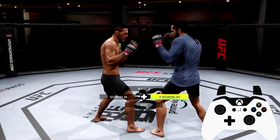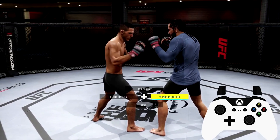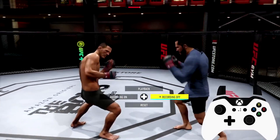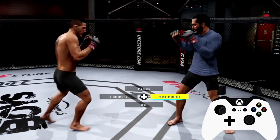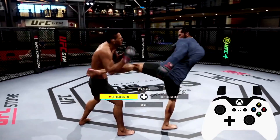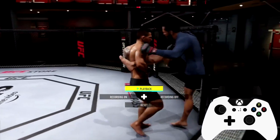In order to throw hooks, your opponent will need to throw a body kick to the rear side. If they throw it to the lead side, it will not give you the opportunity to throw hooks — they'll need to throw it to this side here, as you see. To throw a hook, hold left bumper or L1 on PlayStation and input a punch button. I'll show you what happens if I throw a body kick to the opposite side — I can't throw hooks, I can only throw jabs.